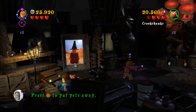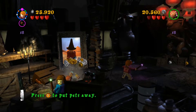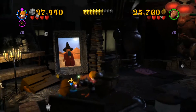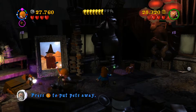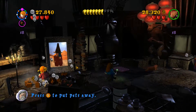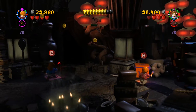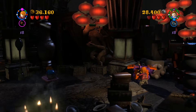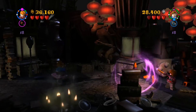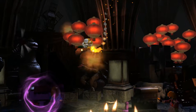Hello everybody! Super Baby Mario here. Welcome back to Let's Play Lego Harry Potter Years 5 through 7. In the last part we blew up a bridge, and in this part we're gonna blow up something else. It's gonna be a diadem. Spoilers. Right, because nobody knew that. We definitely didn't say it a whole bunch in the last episode.